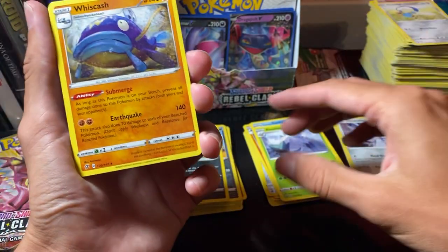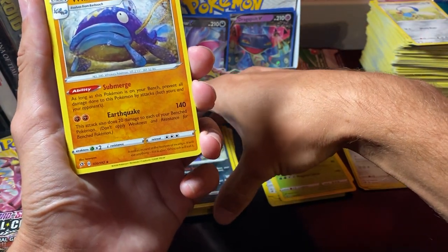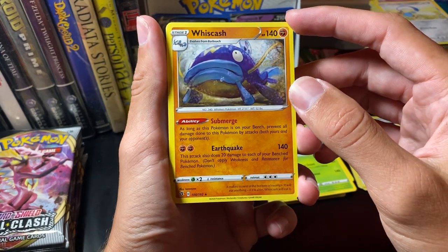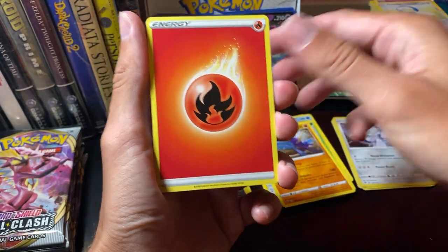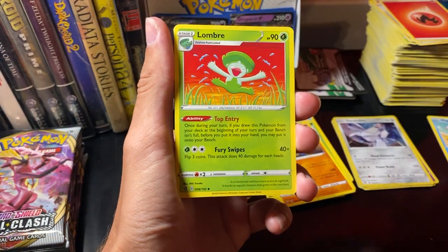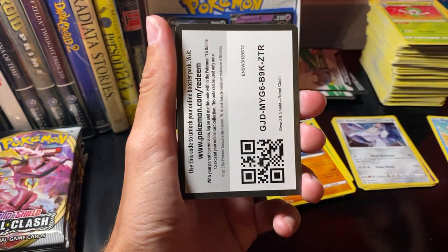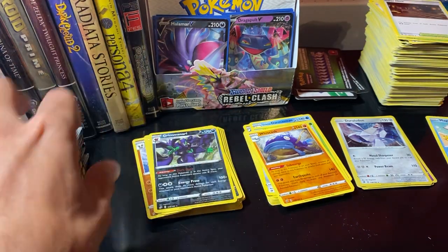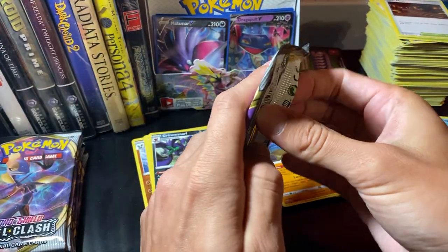And our rare — I wasn't even thinking about the rare! Our rare is a Whiscash. Fire Energy, Pokeball, Lumbre, Gallarmine. I'm having a lot of fun.